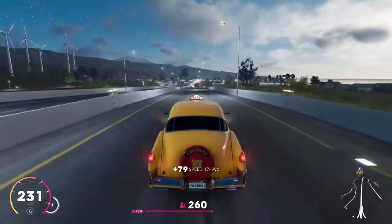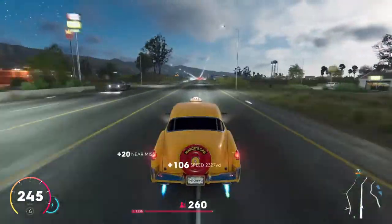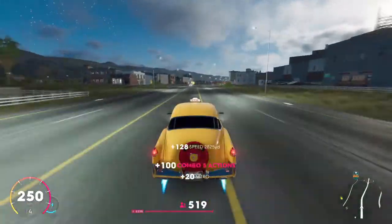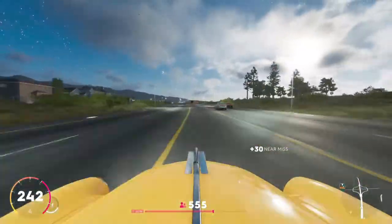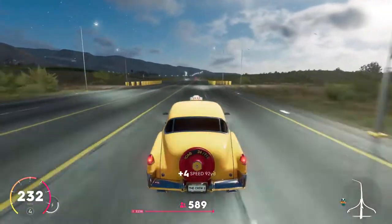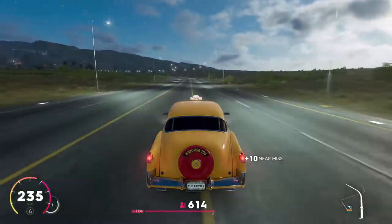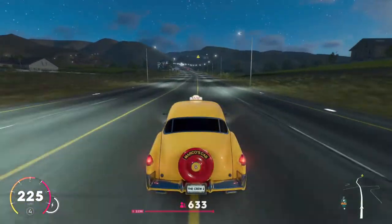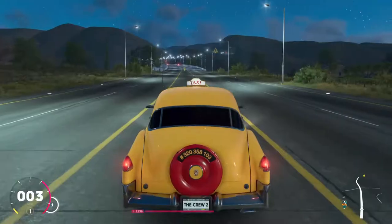This car is basically something you want to use if you don't feel like using the Crown Victoria — gives you a different option in the cab world. Slamming the nitrous down, it burns through nitrous pretty bad. 251 — basically has the same top speed as the other car. I have pretty much the same build on it as well. Let's see how this thing will turn during one of the cab missions. Honestly it drives pretty nice so far — acceleration seems pretty decent.